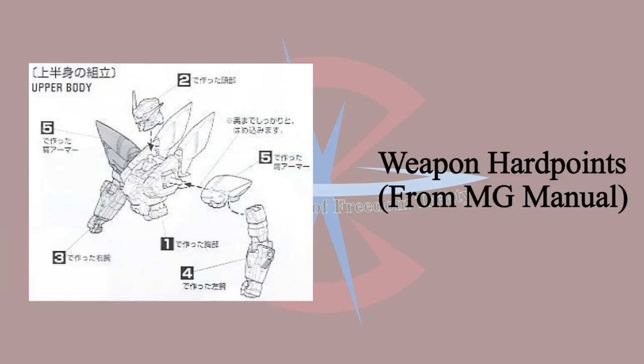Hitting the Blitz Gundam during stealth mode is really hard. The best you can do is calculate the distance and try to blind-hit it.